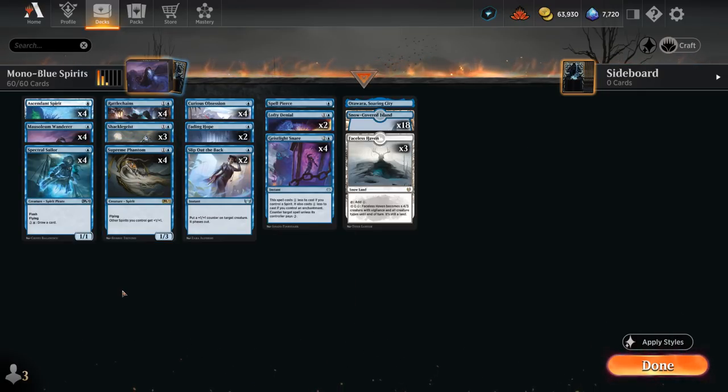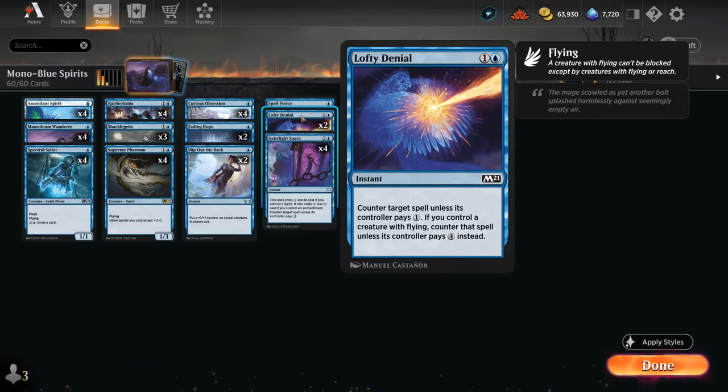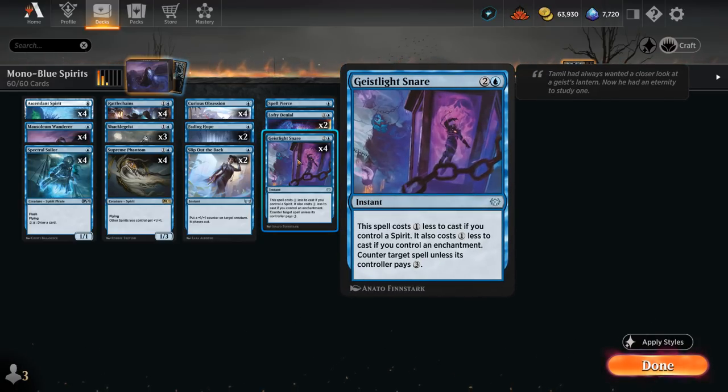Taking a look at the rest of the deck — we have a few counterspells as our main way of interacting with the opponent's gameplan. We've got one copy of Spell Pierce to catch the opponent off guard, two copies of Lofty Denial countering a spell unless the opponent pays 4, and a full set of Geist Light Snare, which can potentially cost just a single blue mana. We get a 1-mana discount if we control a spirit, and a 1-mana discount if we control an enchantment.